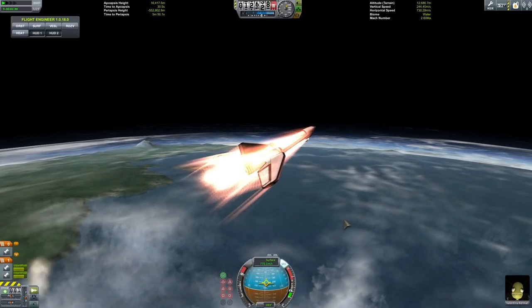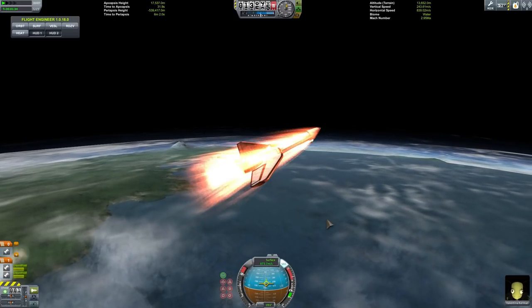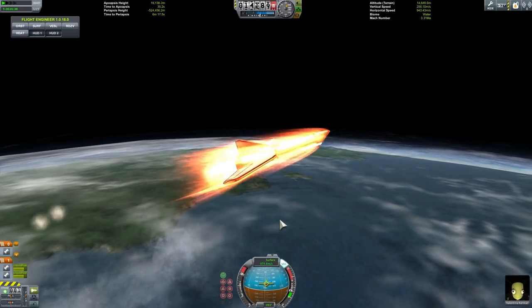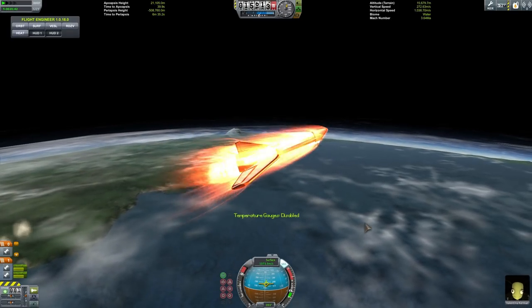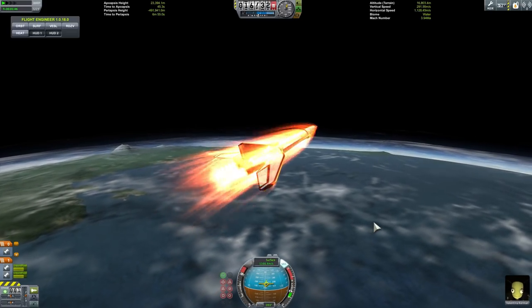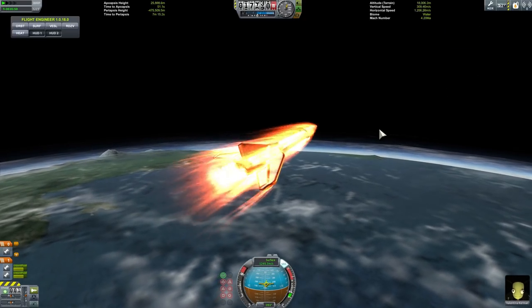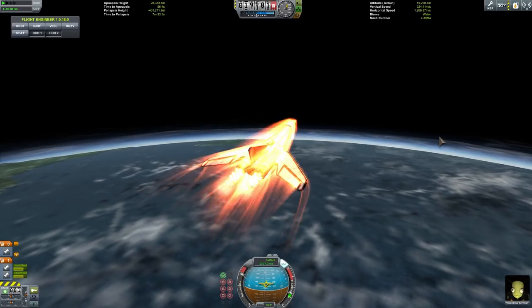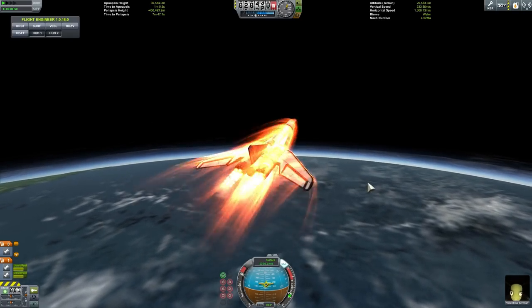Right about here we're going to be going at close to one kilometer per second and we're going to keep pushing higher and faster. Hopefully things don't explode — it has happened before when I was going too fast in the lower atmosphere and my ship couldn't handle it. Right now I'm trying to get to at least 1500 meters per second. I need to check if I have enough air intake — yes I do. Once we reach that, we'll enable our nuclear engine and the rest of the trip will run on nuclear power.